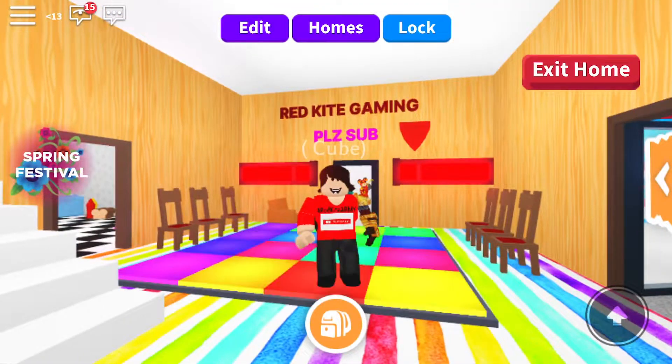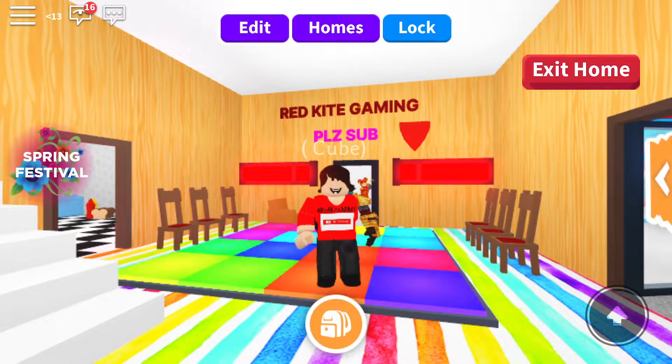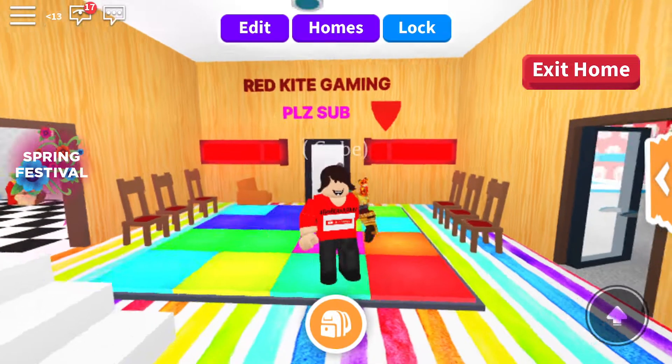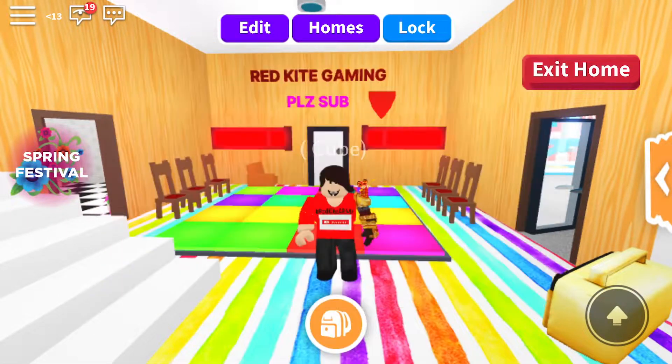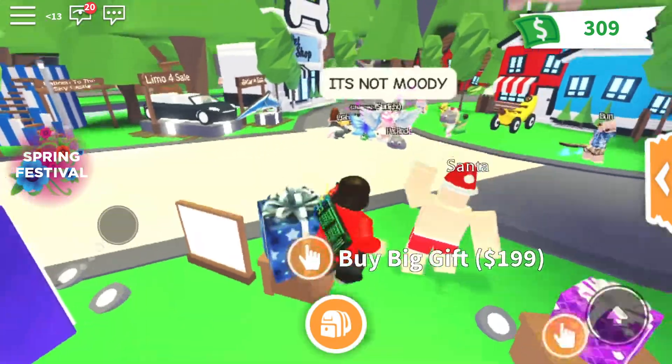Hi guys, welcome back to another video. Today I'm going to be showing you the rock pet again, but I've got something to tell you guys. I left to upload those two videos and I found out something about it — look, why is it gone? If we teleport to the gift display, it's there still, but we just lost it.